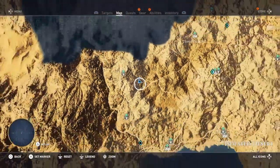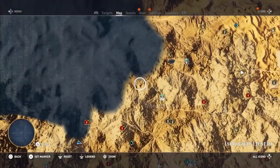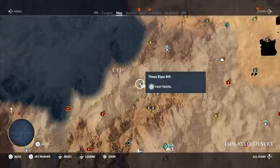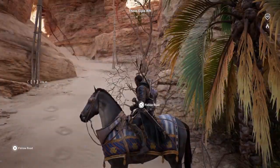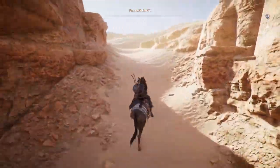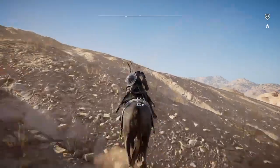Head back to the camp — Theos Elpis Rift — and there's a question mark just to the northwest of it. Ride along and this will take you to the Hyena Lair.